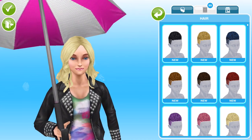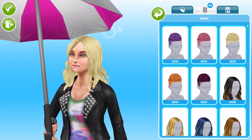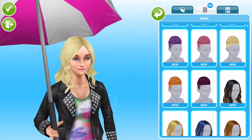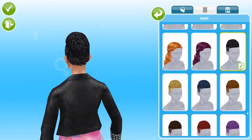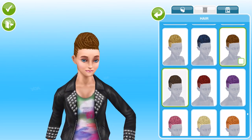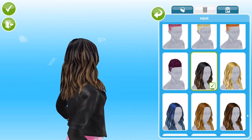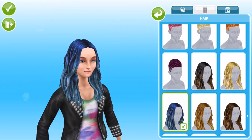Each hairstyle comes in 11 different colours — this is amazing! Let me get rid of that umbrella she's holding. Back in the hairstyles — so we have this one. Oh my goodness, I think I'm going to be absolutely in love with all of these hairstyles. I love that — it's so cool. That's the first hairstyle. I'm not going to go through every single colour, but look at that brown one with the highlights in — so cool. That's a nice hairstyle.